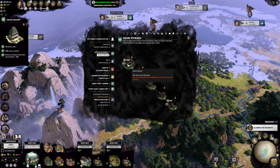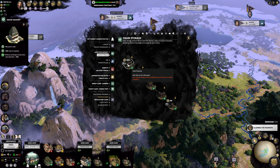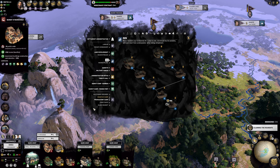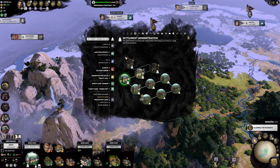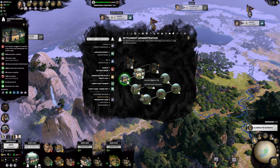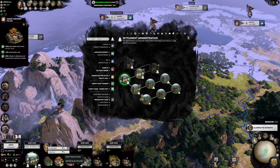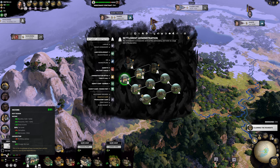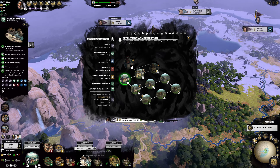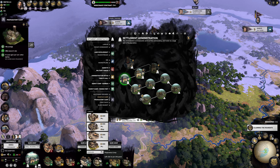These buildings give public order, so maybe if we unlock a building slot and build a granary that could work. But going back to administration we're already at five slots, so once we build the granary that's it - there's nothing else we can build. We can't really convert this into a major economic center or anything like that.